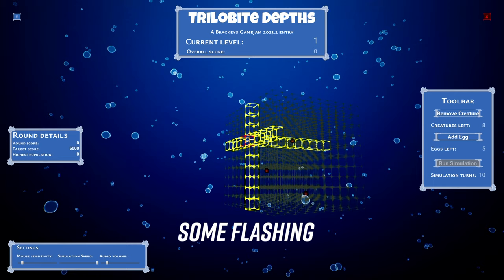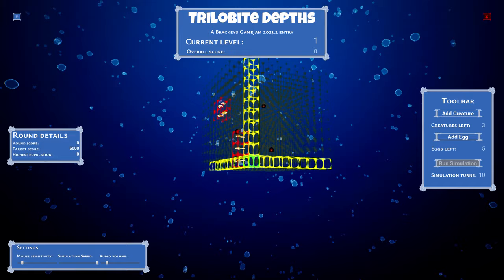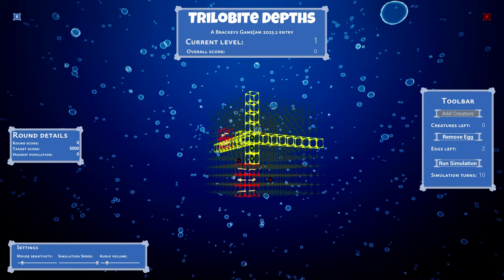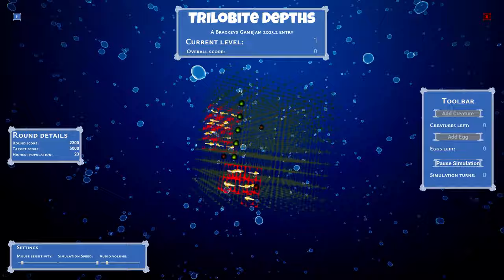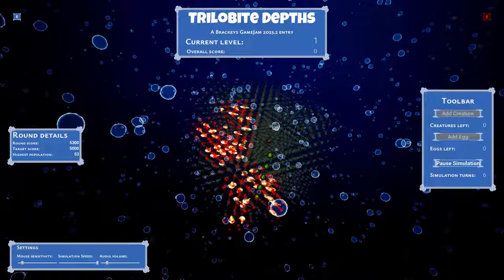Up next we have Trilobite Depth. This is an interesting game — it's a 3D version of the Game of Life. It's kind of hard to parse all the information on screen because of the 3D nature of it. You're placing trilobites and eggs down in a 3D grid and deciding where to place stuff to try to get as many points as possible. One thing about the Game of Life that makes it interesting as a game mechanic is that I believe it's very difficult — in fact, I think it's supposed to be impossible — to tell by placing tiles down whether the tiles are going to increase, decrease, or stay steady in number. I believe that's an unsolvable problem.